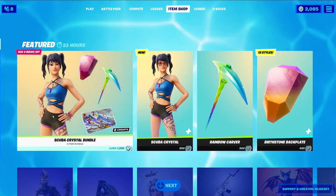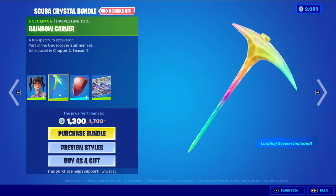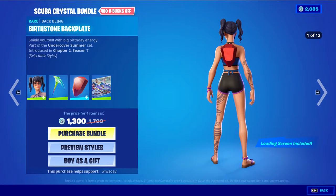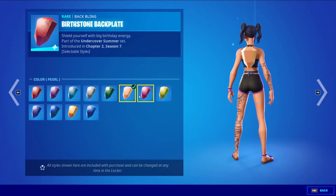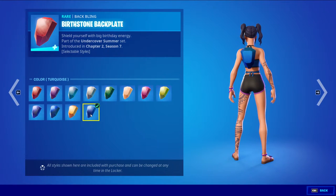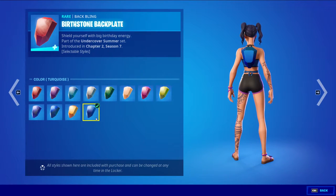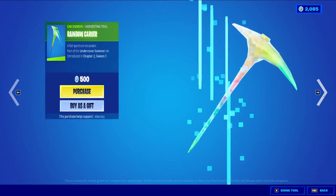Scuba Crystal is here — this is the main summer skin I've been waiting on. Has a glasses-off style. Rainbow Carver. The Birthstone backpack has 12 styles, which I'll go through quicker: Garnet, Amethyst, Aquamarine, Diamond, Emerald, Pearl, Ruby, Peridot, Sapphire, Opal, Topaz, and Turquoise — which is a weird one. And then the Cosmic Summer loading screen, which looks really good. I like it a lot, very cool. You can get all those separately.